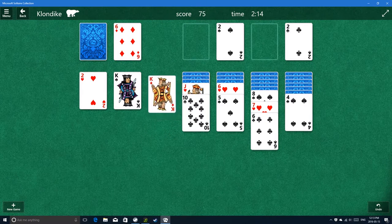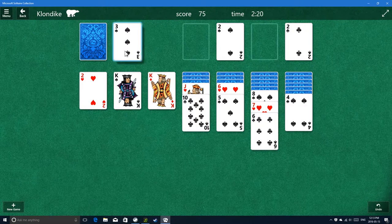This is so exciting. King goes there. Nine. Three. No red fours. I don't think that nine could have gone in either. Jack - no red queens. We need a red queen.